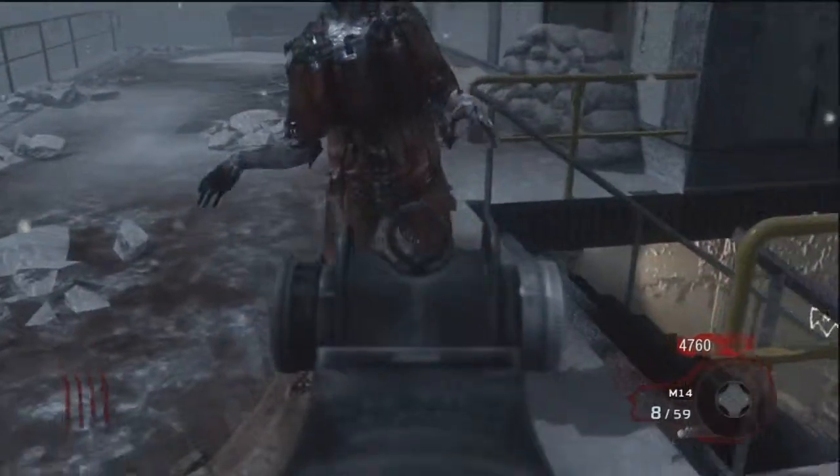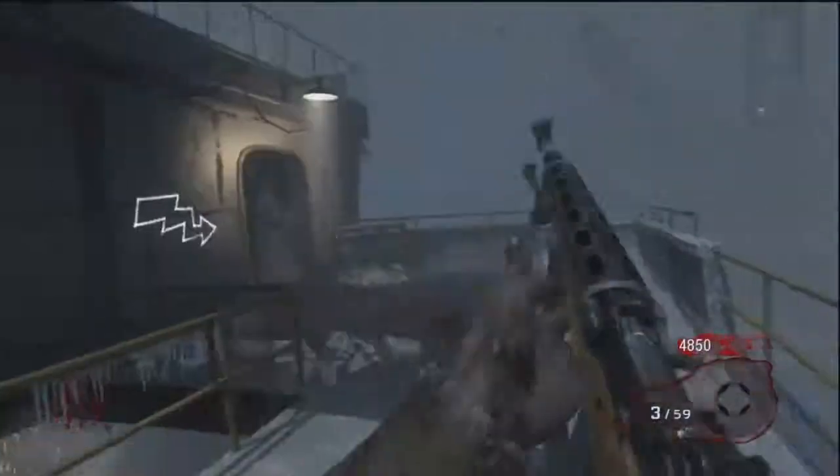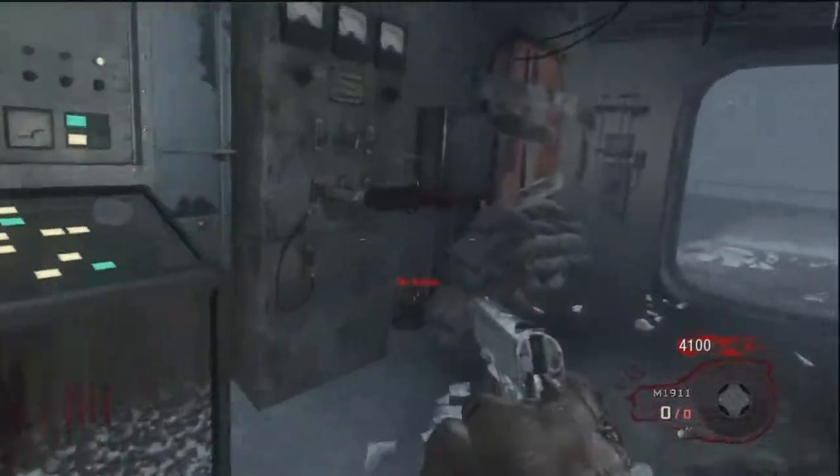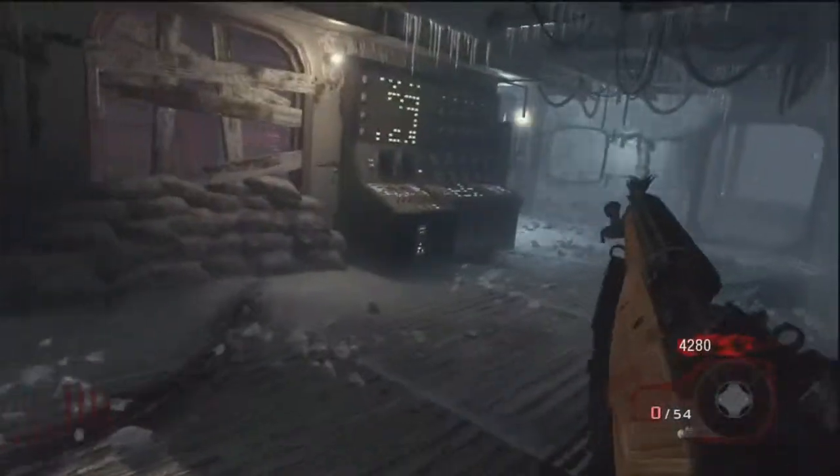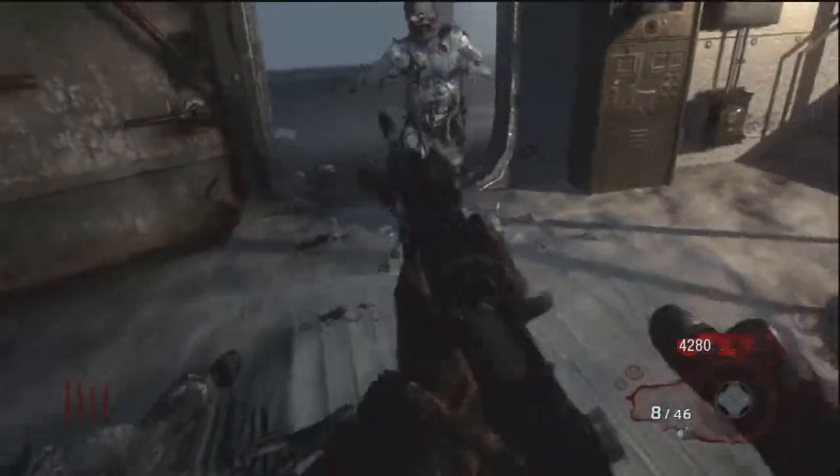As you can see right there — shot him 4 times in the leg and then knifed him. Now turn on the power and we're good to go. That was a pretty simple start to get the power on. You don't always have to shoot him in the leg or in the chest and knife; you can kind of just do whatever.